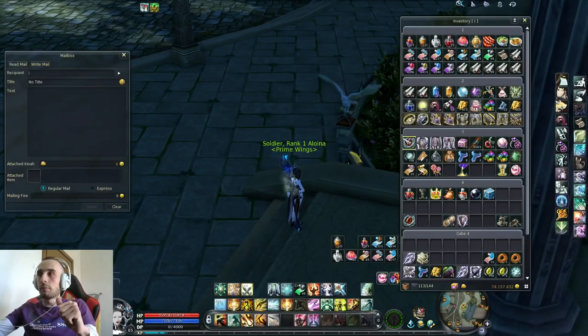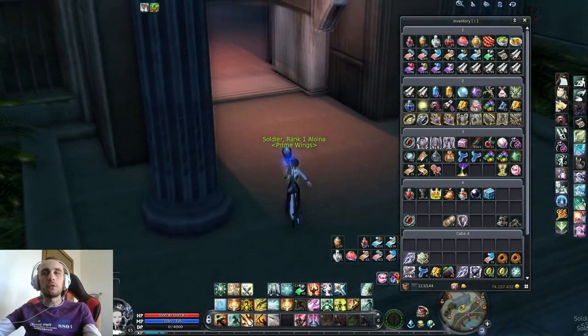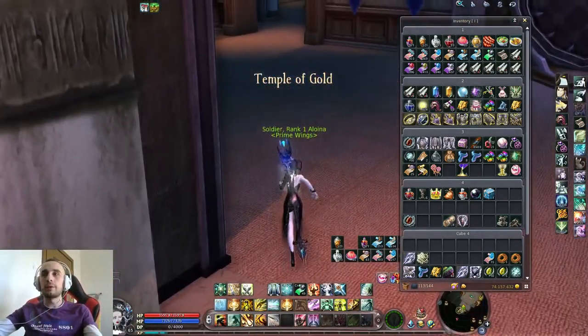Let me show you another example with an accessory. For example, this Belt of Strife — if we put the Belt of Strife in, it says you need two mail attachment approvals. So it's super simple, no confusion in regards to that.